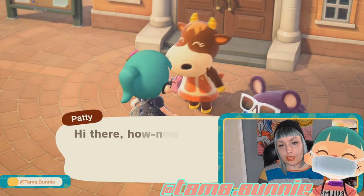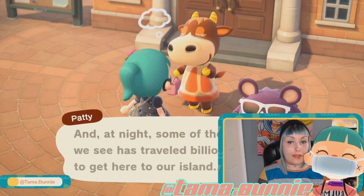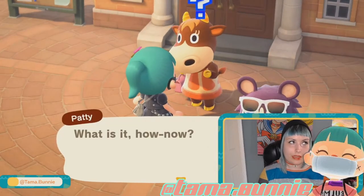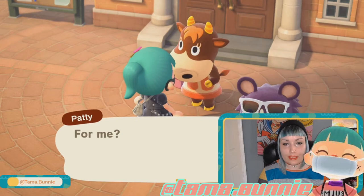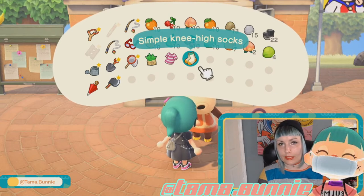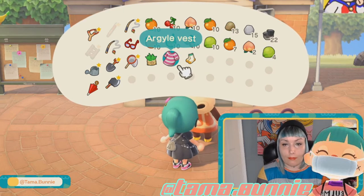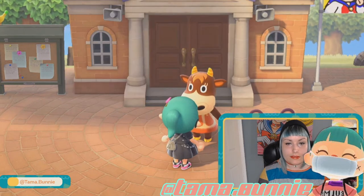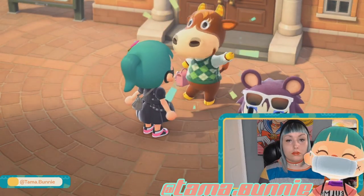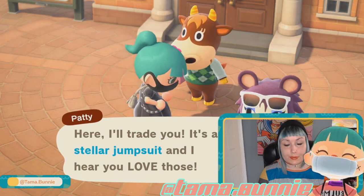Another thing I want to mention is to make sure that you talk to your residents, because every now and then you'll be able to give them items. And they'll give you something back in return — either gold, bells, whatever you want to call it. But let's call it gachi points. You make them happy. So I'm going to give them this because I don't like it. Wow, you look so good — she's giving me a stellar jumpsuit! See what I mean? Even trade.